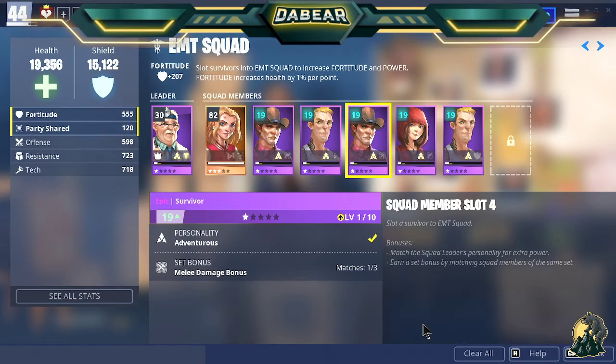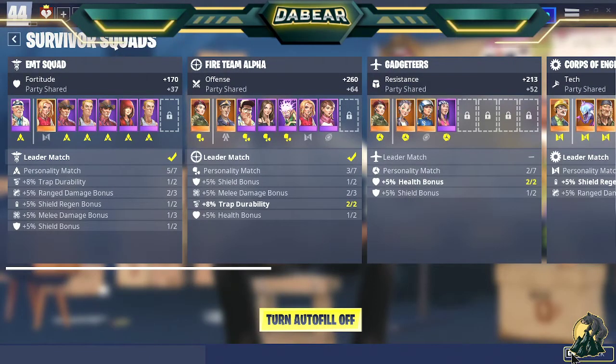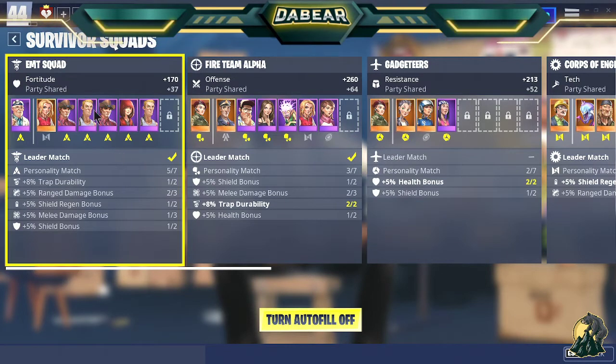Hello everybody, welcome back to the Bears Dance, the Bear 465. I've been playing with a lot of new players and I absolutely love it, but I wanted to go over a couple things with your power level and your survivor squad. So I hopped into one of my lower accounts — this is power level 44.